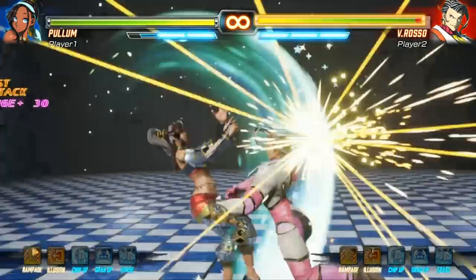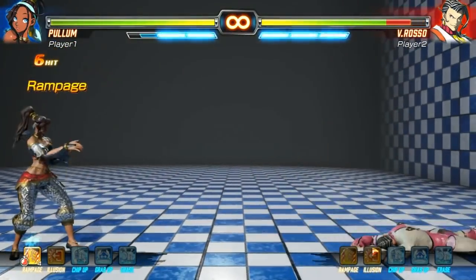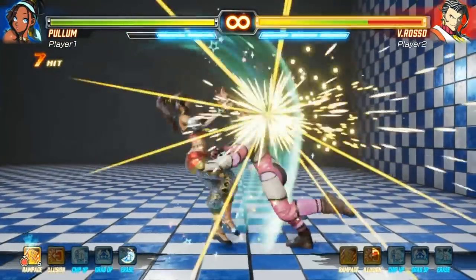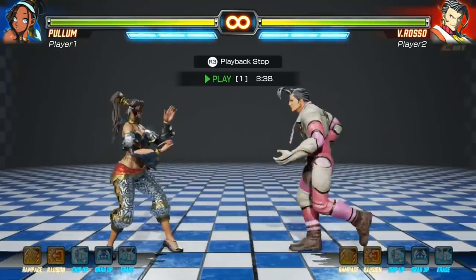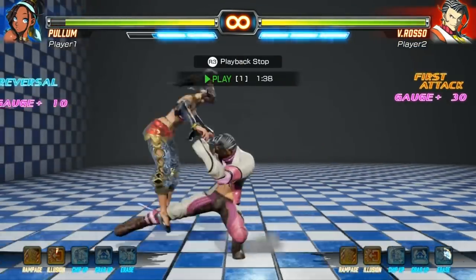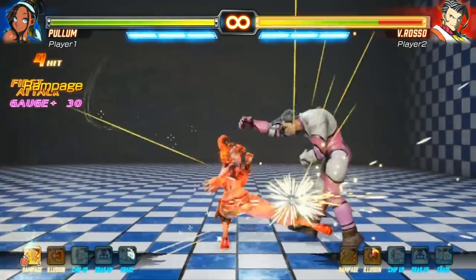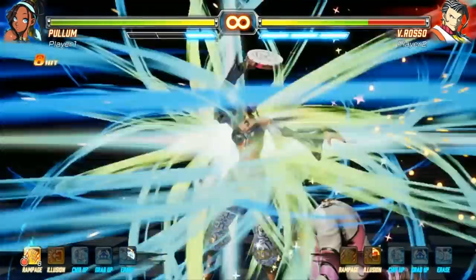Lastly, she has Reza Kanna. Quarter circle forward kick causes her to do a grounded string of attacks that end in an uppercut. This is also invincible on start-up, and allows for grounded super extensions after the fourth hit to really optimize your damage.